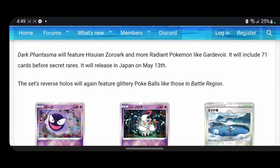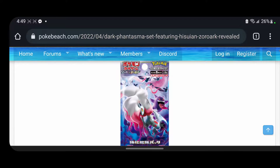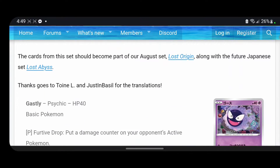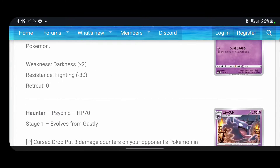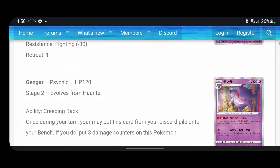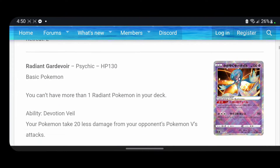Dark Phantasma will feature Hisuian Zoroark and more radiant Pokémon like Gardevoir, and it will include 71 cards before secret rares. It will release in Japan on May 13th. That set looks pretty cool — I like the pack art, not as cool as Astral Radiance, Space Juggler, and Time Gazer in my opinion.